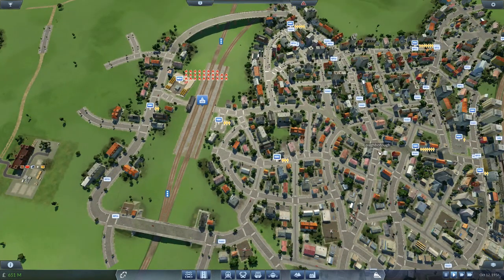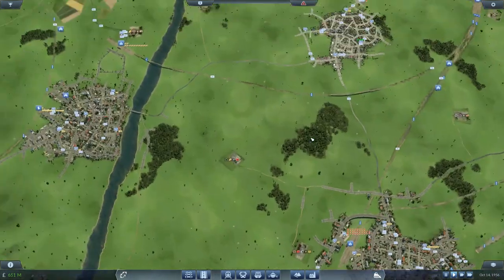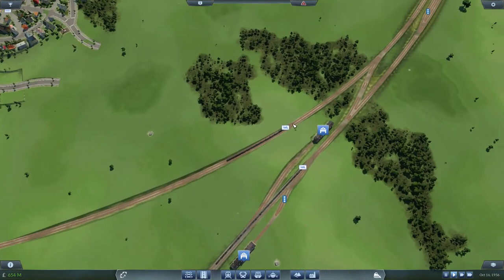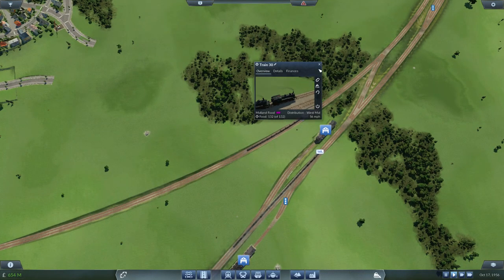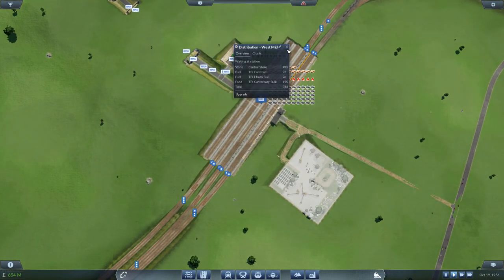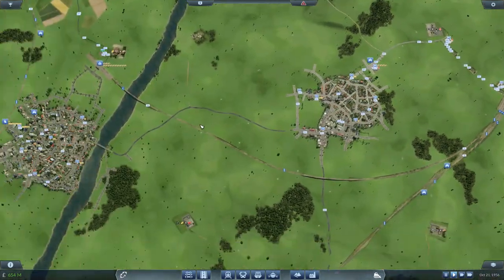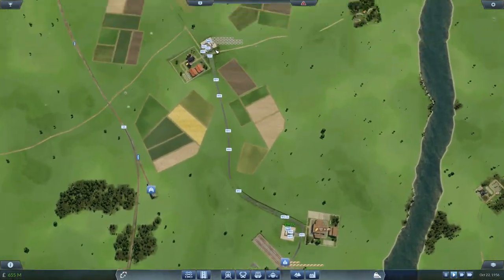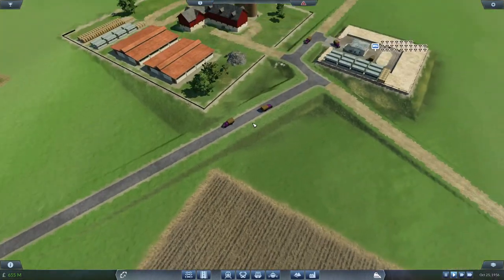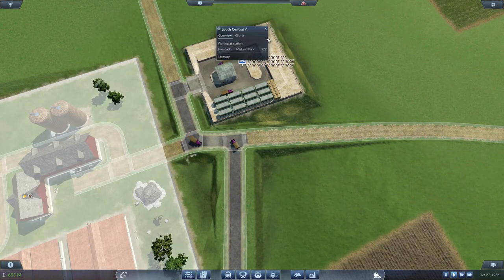I've just been looking at Loughborough and I've realised there's no food going to Loughborough. Now I'm thinking that now that we've upgraded this food line, as you can see it should be running pretty much full loads of food, and as you can see the food is building up here — there's quite a lot of food to go around now. Upgrading this has increased production absolutely like crazy. There's been a huge increase in production, even though as you can see it's still full.